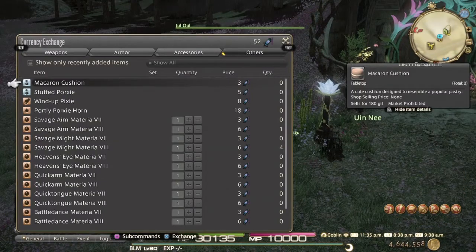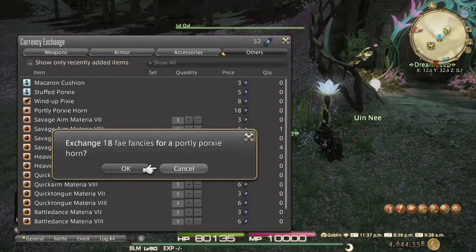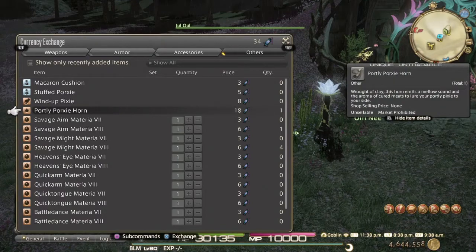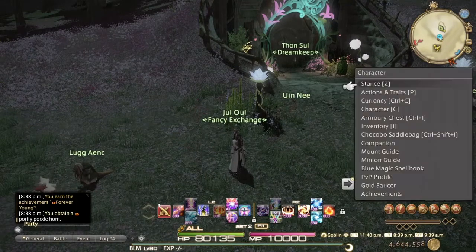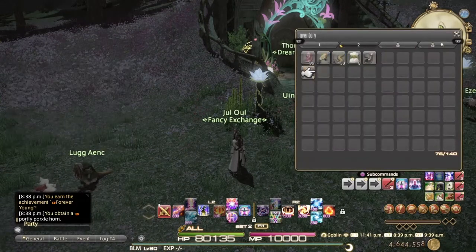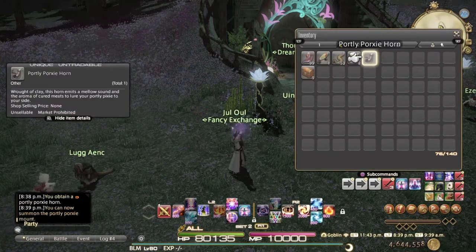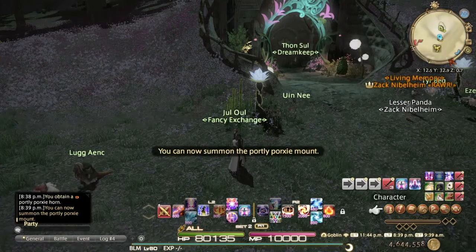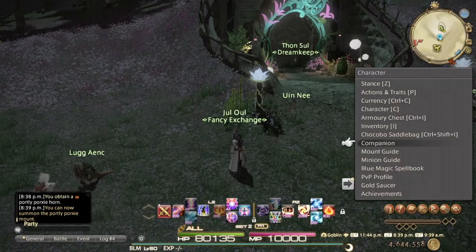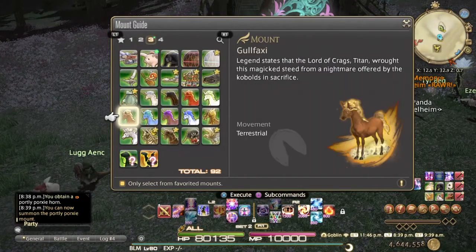I will be doing the other mounts too — I'm working on the next Beast Tribe already. As you see there, the Porksy horn — Portly, Porksy, whatever — it costs 14 tokens I think, which are pretty easy to get. If you don't spend them all just save up, it's pretty easy to get. Just chuck it in the inventory when you buy it and then use it and it should be in the mount tab after that.